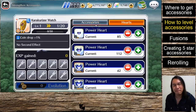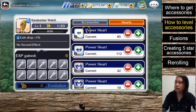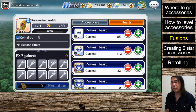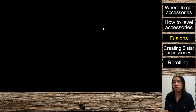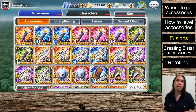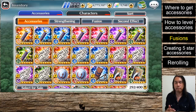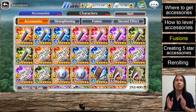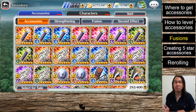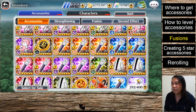Once you max out accessories, I actually don't recommend maxing two-star accessories unless you intend to use them for fusions. It's more effective to go straight to three-star accessories. That said, you can max-level two-star accessories and perform a fusion on two of them to create a three-star item. Fusions are about combining two maximum-level accessories into one accessory of the next rarity — two max-level two-stars fuse into a three-star, and two max-level three-stars fuse into a four-star.